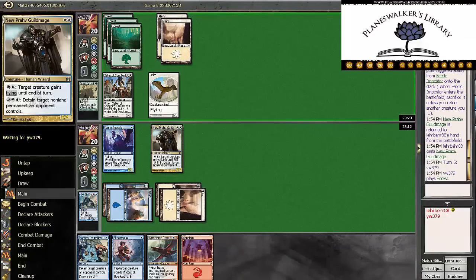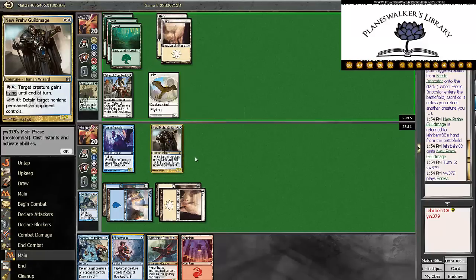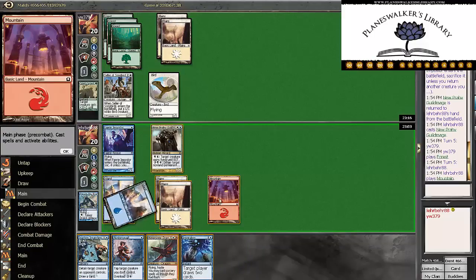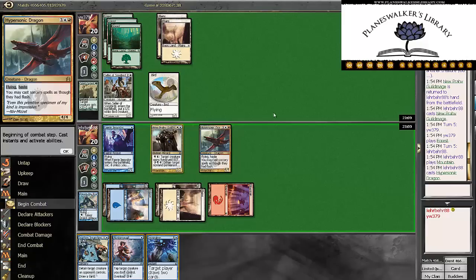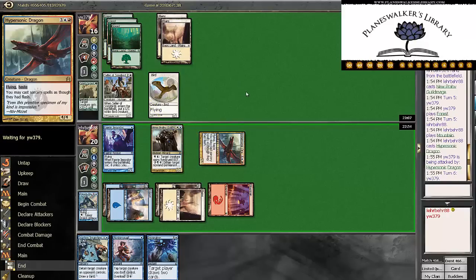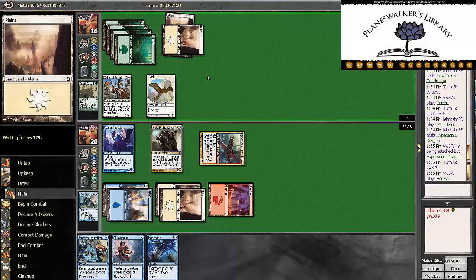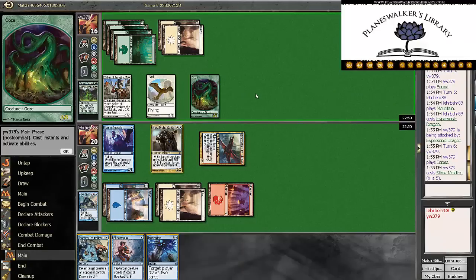He taps out here. Let's play out the Hypersonic Dragon. Gotta wonder if this is another bomb spell — hopefully it's not. Nothing. Alright, solid. He didn't have anything at 5 mana, which is awkward. So maybe he's got Coursicord here. Slime Molding for 5. It's not the worst.